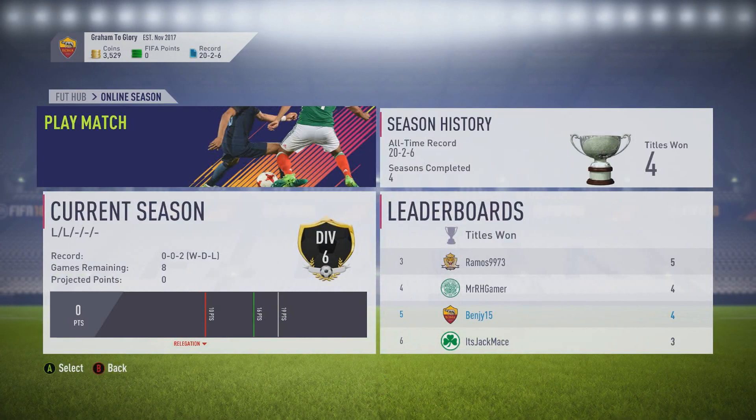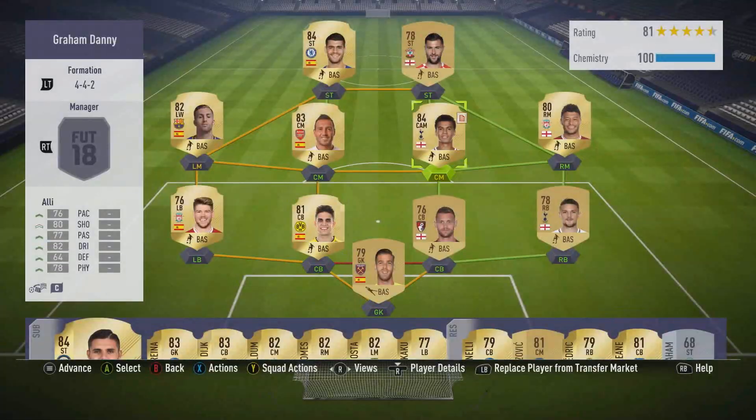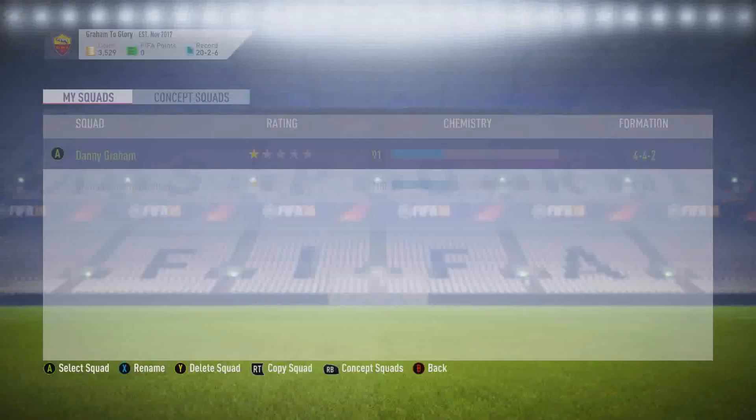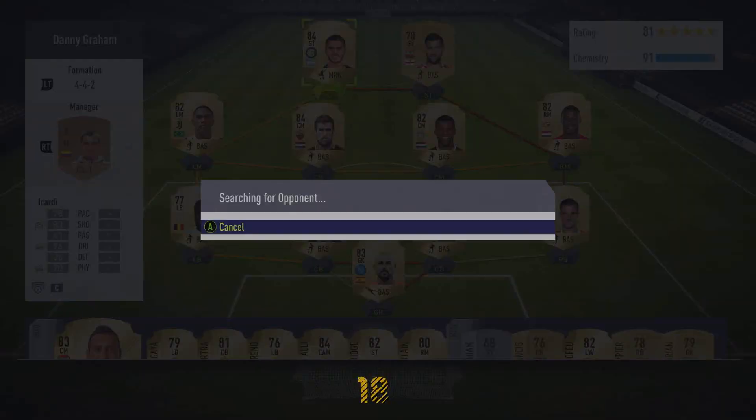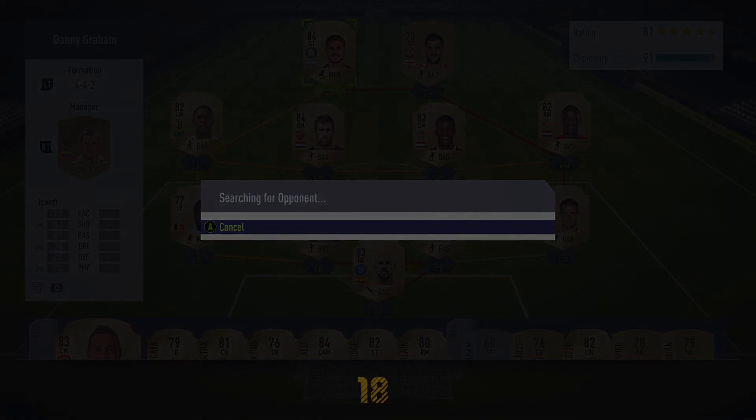I've not applied any coin boosts, so we've only got 400 coins and no wins on the board. I thought we'll apply some contracts to Dele Alli, switch up the squads, and go into the next episode in higher spirits hopefully. I'll see you for it - if you enjoyed the video, leave a like. Want to see more of this? Subscribe to the channel. Goodbye.